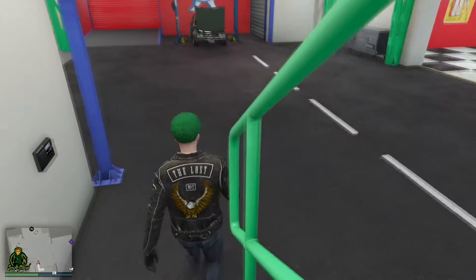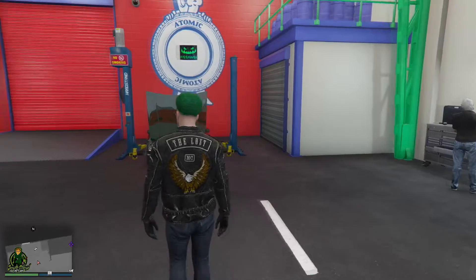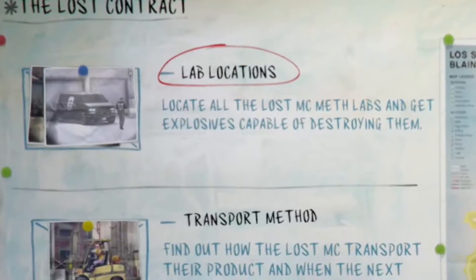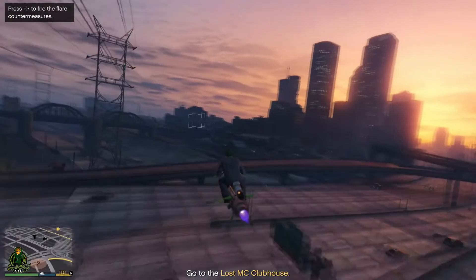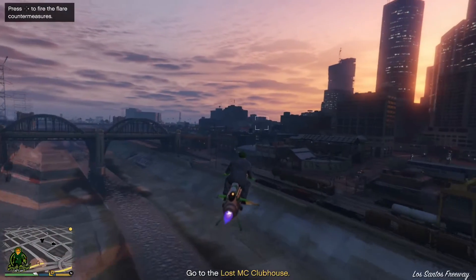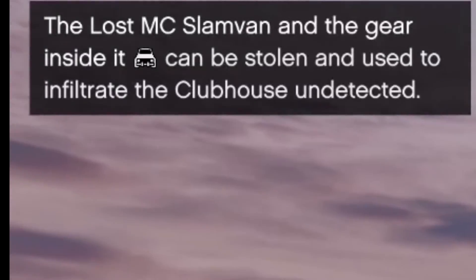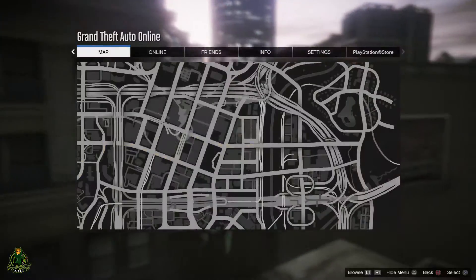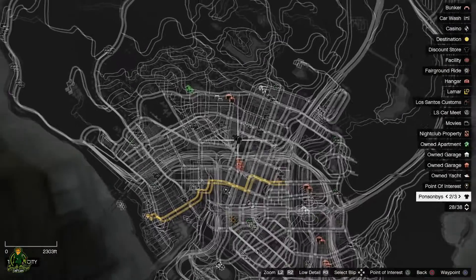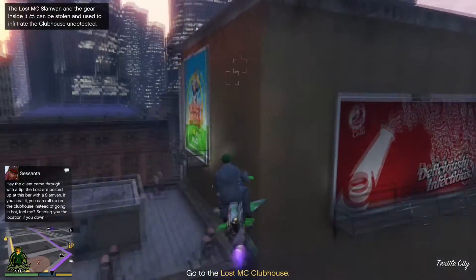First, go to your auto shop and make sure you have your heist board, then select the bike contract for the lab locations. It says to go to the Lost MC clubhouse, but as you start driving, a prompt will pop up in the left corner saying to get the Lost MC slam van — it will appear on your mini-map. Go to that marker, take the slam van, and bring it to the Lost MC clubhouse.